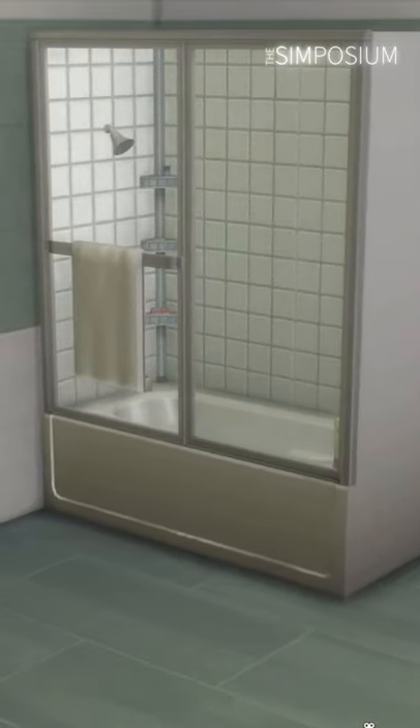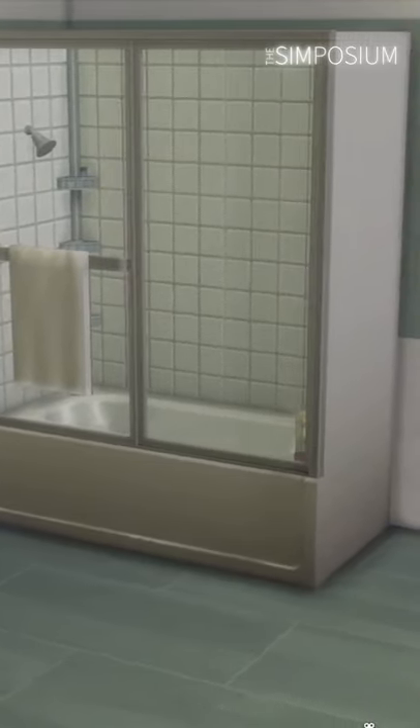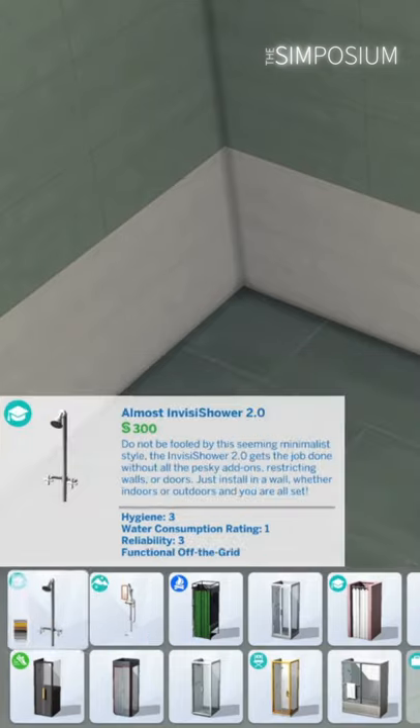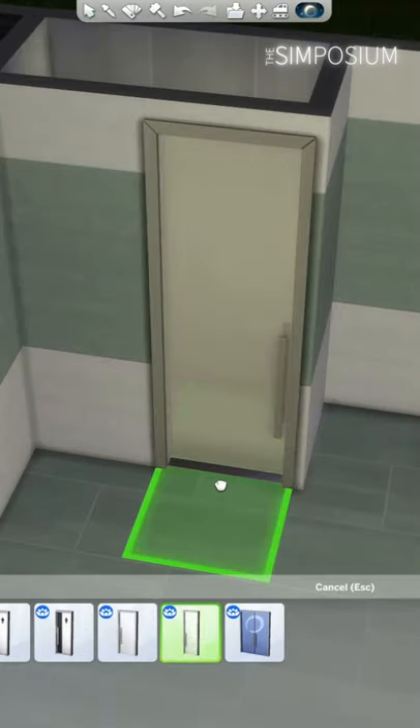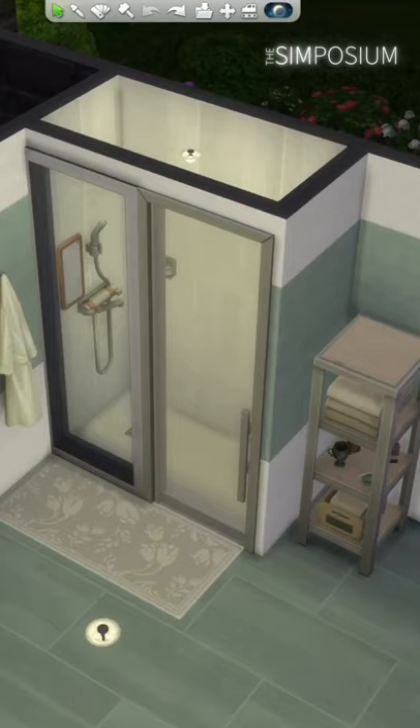If you're like me and hate this shower but want something similar, we can actually build something better with no CC. First you'll need one of these standalone shower fixtures from Discover University or Snow Escape, place it and build walls in the shape of a bath around it, then use this glass door from Spa Day and this window from the base game to create the desired look.